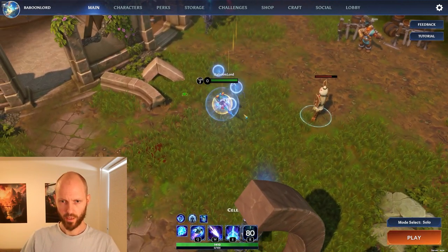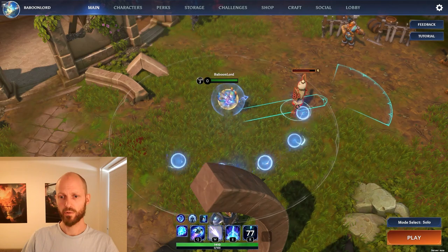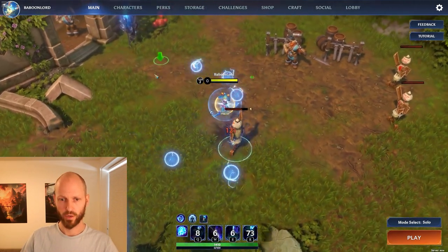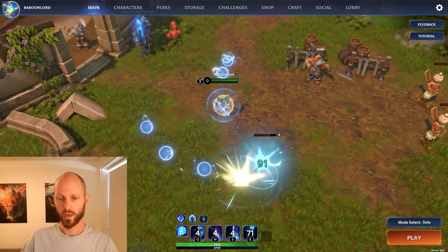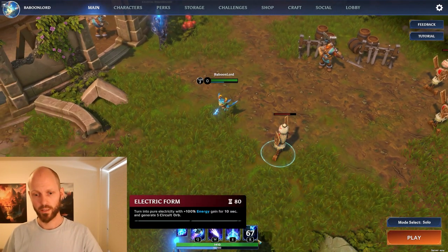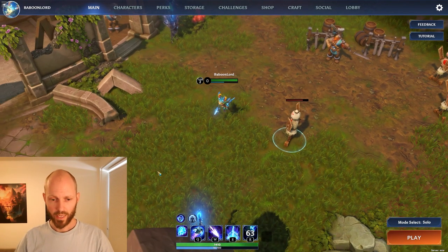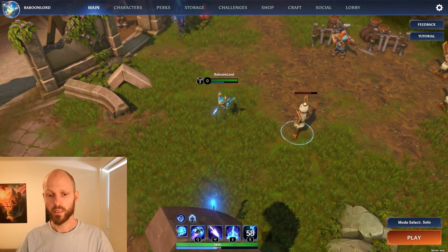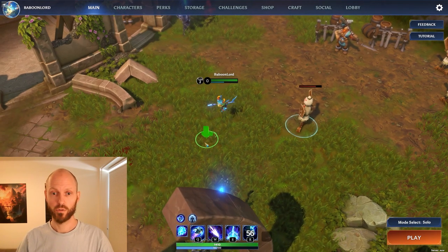Electric Form looks like this — I pop a bunch of circuit orbs and my energy generation is doubled, so I spawn a lot more circuit orbs in this state. But it only lasts 10 seconds. From this, we've learned that Q scales with attack damage, W and E scale with ability power, and the innate and the ultimate scale with both.